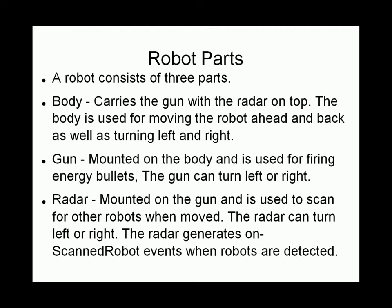The gun is mounted on the body and is used for firing energy bullets. The gun can turn faster than the vehicle and can turn left or right using commands such as turn gun left and turn gun right. The radar mounted on the gun is used to scan for other robots when moved. The radar can turn left or right, and if it detects an enemy it will generate an on-scan robot event. The radar is by far the fastest piece of equipment to turn.